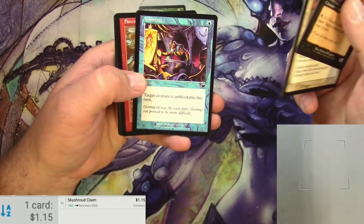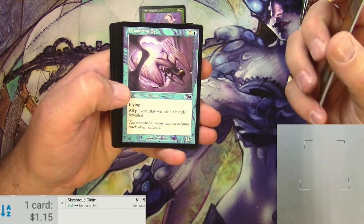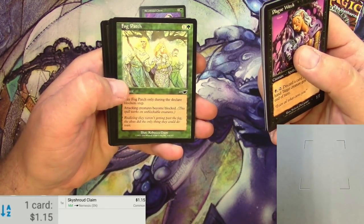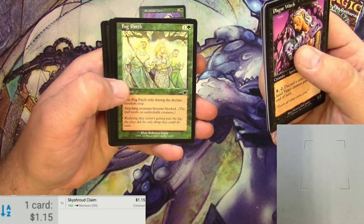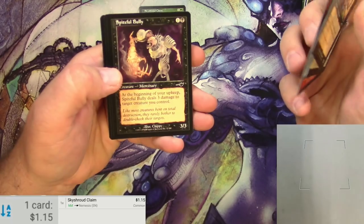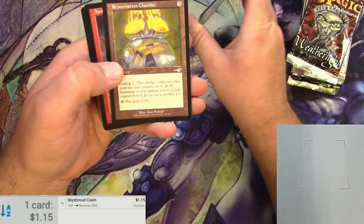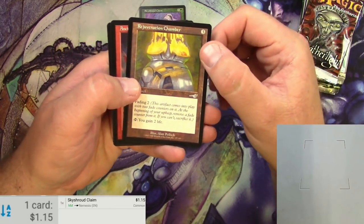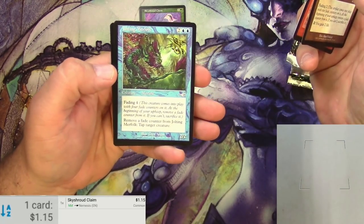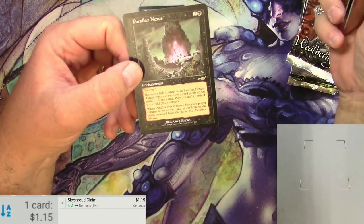Plague Witch, Infiltrate, Flowstone Wall. I was not playing during this time, so I'm gonna take my time and kind of look at the art of this set. There's a Rebecca Guay art card — always worth the price of admission. Spiteful Bully and a Topple. So here's some uncommons.